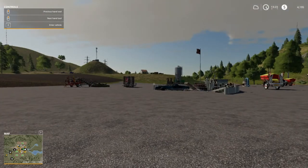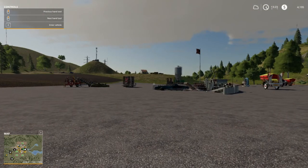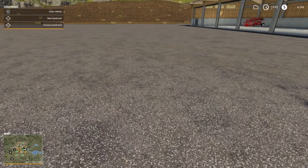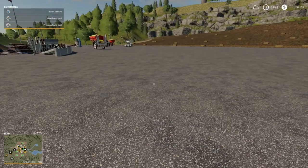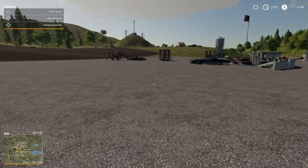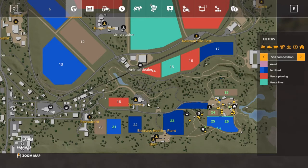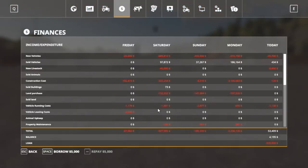We pretty much got what we need. We might need some more fertilizer and some seeds — we'll see what we got. We need to get busy planting. I'm gonna borrow some money — let's get 300,000 out. Whoa, we're over — so that's 875.